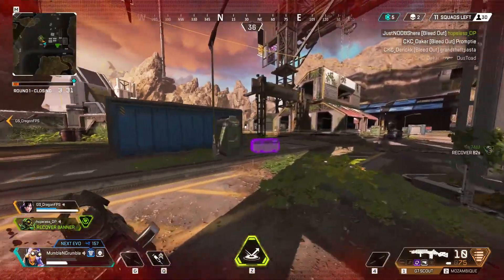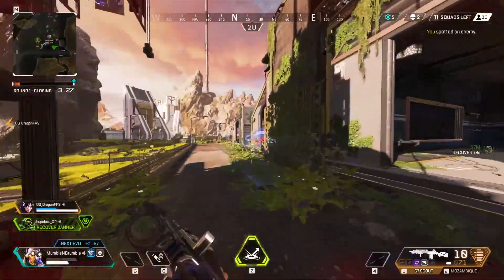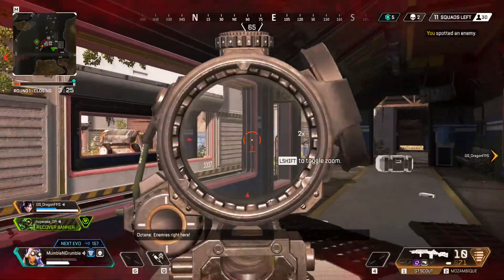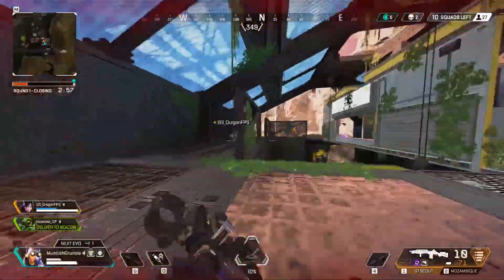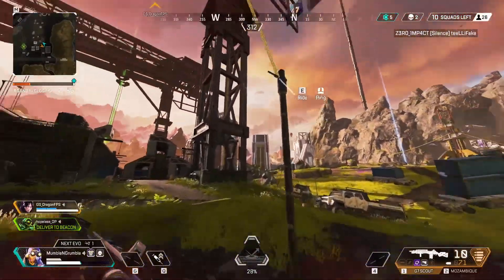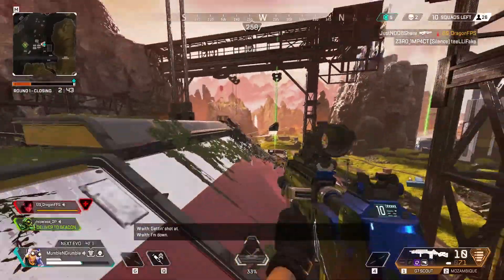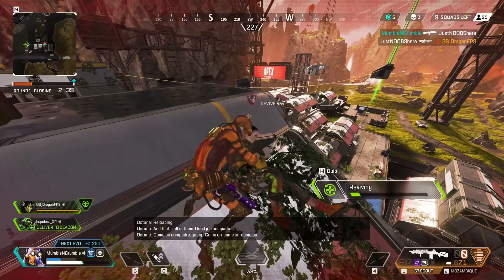We push her and she uses her tactical to get away. This is when I should have turned around and armor-swapped off Krypto's box. We eventually catch her and finish her, but hopefully you can see how these little mistakes compound and make the game much more aim and reaction dependent than it needs to be. In the next couple of clips you'll see how much of an effect good crosshair placement has on my gameplay. The clips go by quick so I'm going to let them play through first and then rewind to break them down.